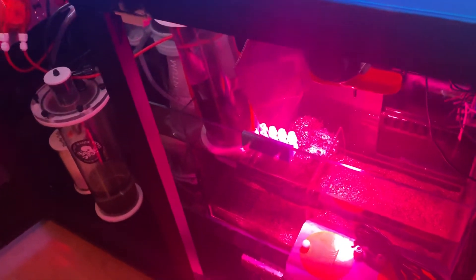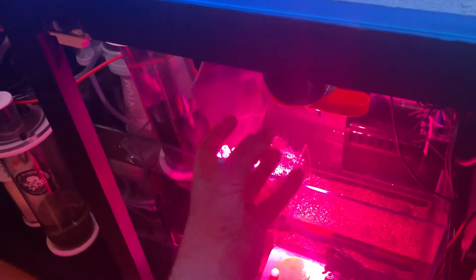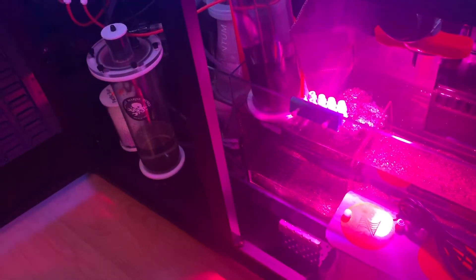This aquarium has some chaeto algae in here, and I find whenever it's in a sump and it's stagnant, it just seems to rot from the inside and die off. So if it's possible to put a pump down here or something — just so that ball of algae can roll around — I find that it seems to go so much better.